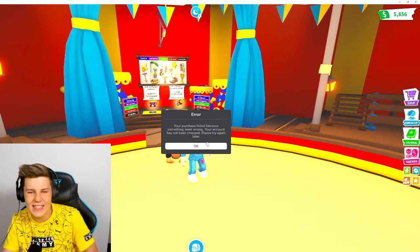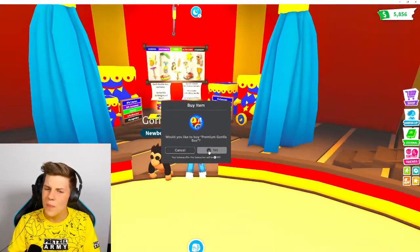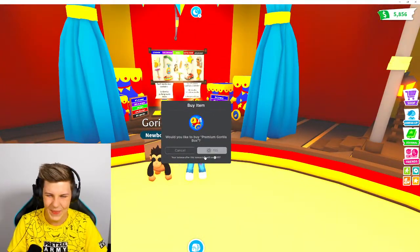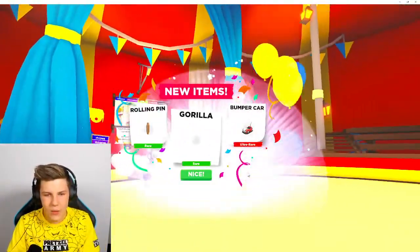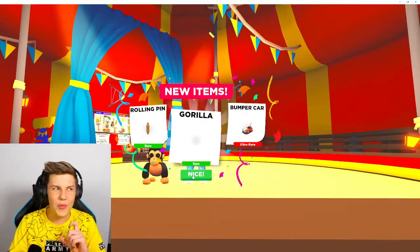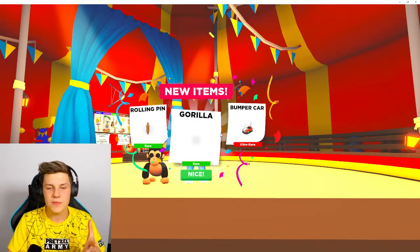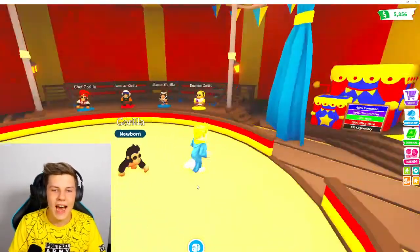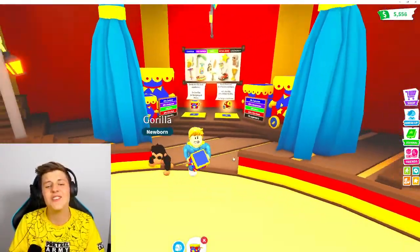Name all of them the Weasleys - honestly that would be really funny. Looks like there's a bit of an error happening with the Robux stuff - now Adopt Me is letting me spend my Robux. We got a bumper car and another rolling pin - I think that's two rolling pins, two stars, and the bumper car. No albinos yet, but we also have the sigh. We're closest to getting the chef gorilla, so hopefully we can get one of those.